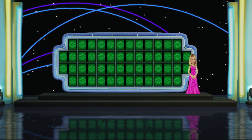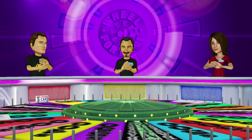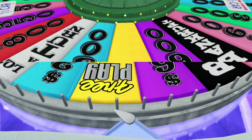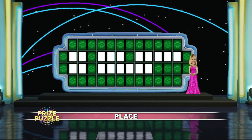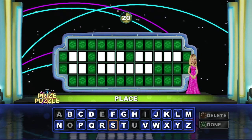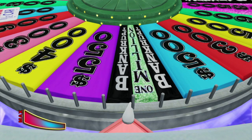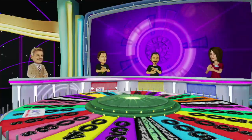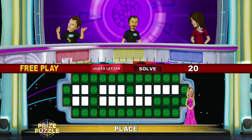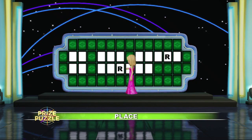Place is the category for this next round, and it's a prize puzzle. Here's that magical sound. Player three, your turn to start. This could be good for you. You know what? There's none of those. Sorry. Keep it going. Look at that. We've got two letters for you. Let's get those up there.